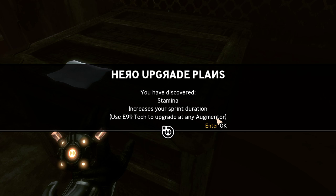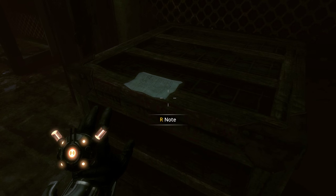Stamina increases your sprint duration. Not particularly useful — then again, you can only sprint a very short distance.